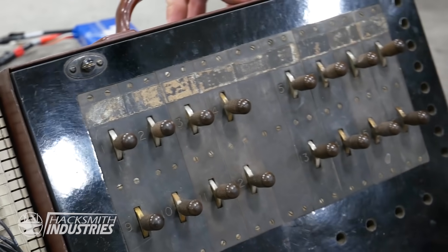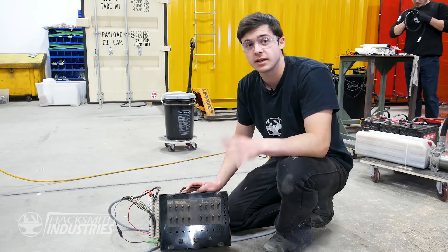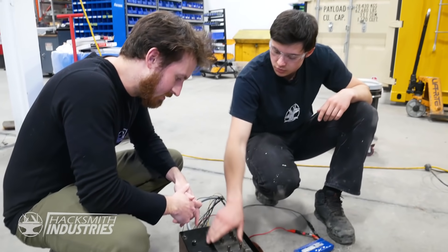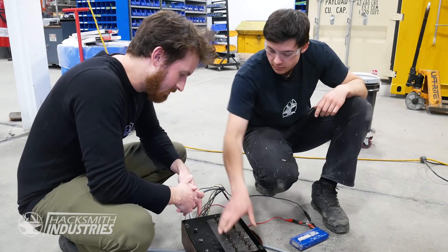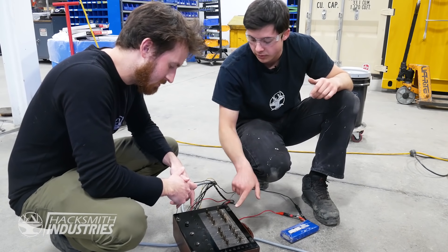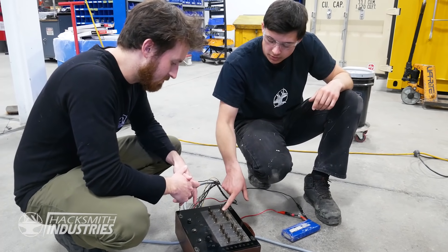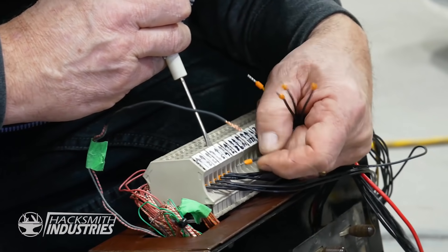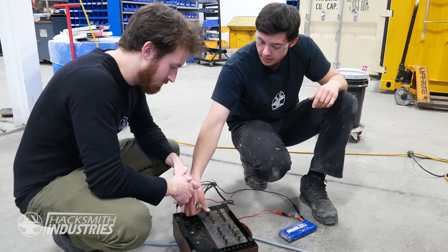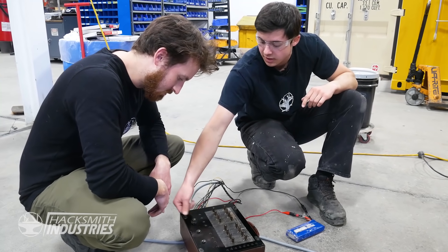This is an antique switch box that someone donated to us and we're going to use it as a temporary way to control the power loader and test all the arms and linkages. Since there's two sides, we'll use one half for the left arm and one half for the right — eight switches on each side, using six valves per arm. One switch for back panning in and out, one for the lateral, and one for the bicep, mirrored on the other side. The bottom row will be for wrist forward and back, wrist rotation, and grip open and close. Some switches can also engage and disengage the pump.